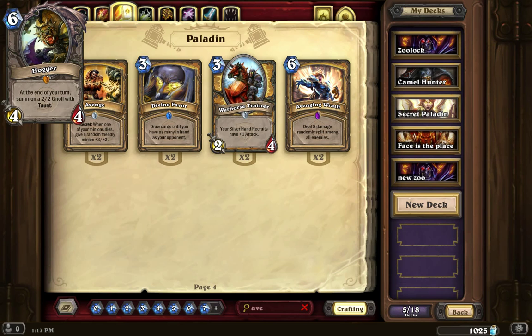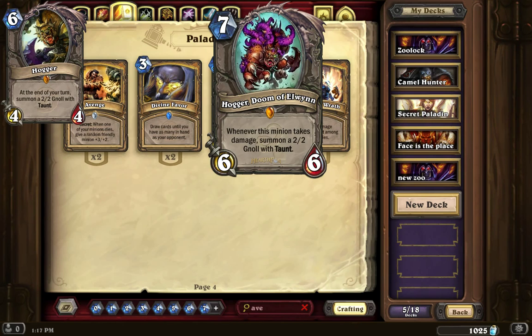He is now Hogger, Doom of Elwyn. He is now a 7 mana 6/6 instead of the 6 mana 4/4. Instead of getting a 2/2 Gnoll with taunt at the end of your turn like the old Hogger, with the new Hogger, whenever this minion takes damage — whether he attacks an enemy, gets hit by a spell — it triggers his ability.